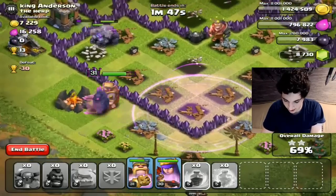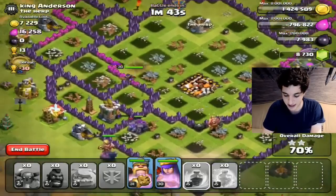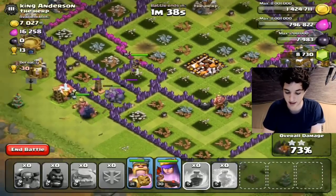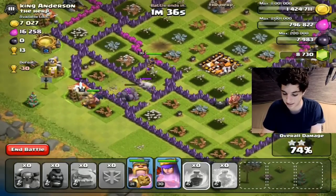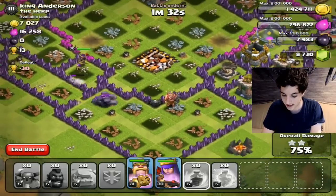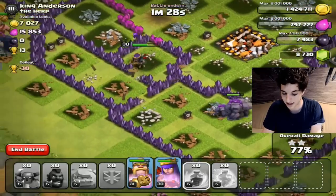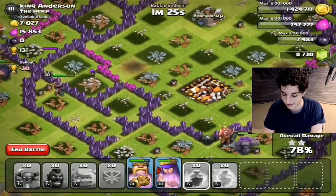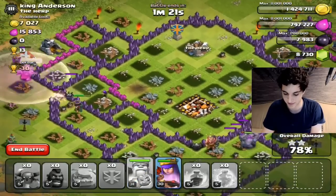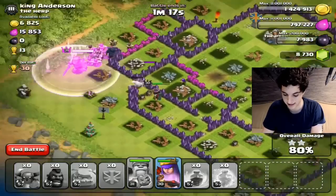We still have two PEKKAs. If only my King went to the right side we'd have had a better chance. As soon as my Queen goes to the right side I'm going to use her ability to take down a bunch of buildings. Why are you shooting the wall, Queen? Go to the right side. My Golems are going — hopefully the defenses start aggroing the Golems and the Queen follows. She's still shooting the walls, so I'm going to use my King's ability right here to clear out these buildings.